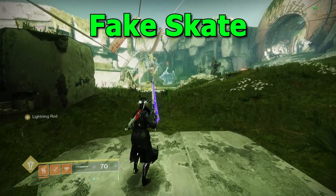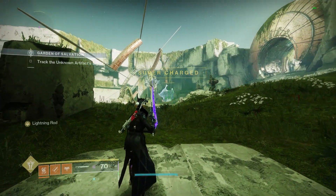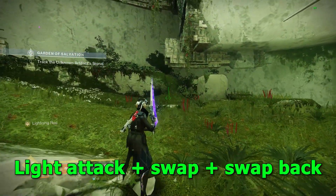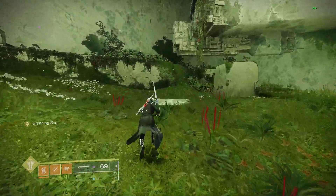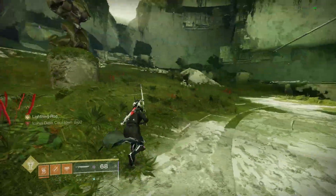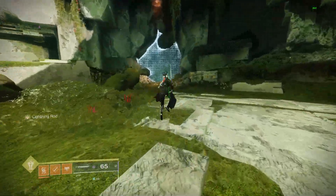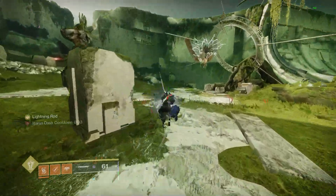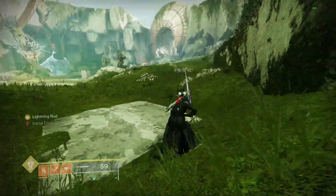For fake skating, what you're going to want to do is have a sword and have burst glide on. The inputs for this are light attack, swap weapons, and swap back to the sword — you'll barely even see it change, just your arms shift a little. What it looks like is: swipe, swap weapons, swap back, and activate jump. When you do this, you'll get bursts of momentum because you're pairing it with the burst glide, and you'll be able to traverse quickly through anything. You can also pair it with eager edge swipes to give you even more momentum.